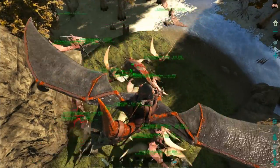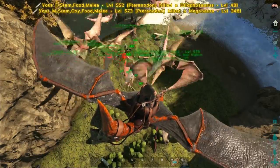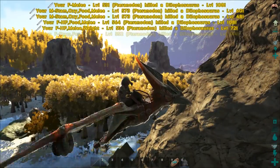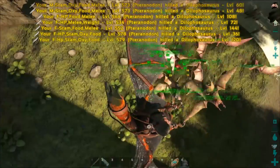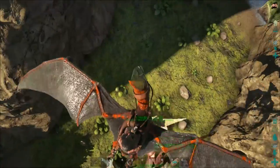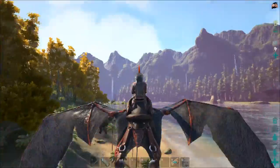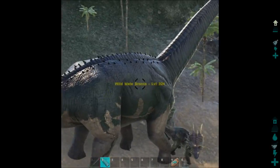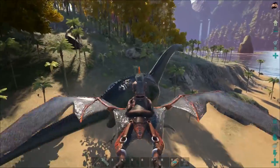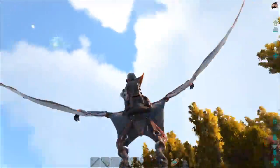Alright, we're gonna find something really - I know what! There was a level 24 giga over by skull island. Maybe we'll go over there - if we can find it that would be a great test of our swarm. We haven't found the giga yet, but brontos do some pretty burly AOE and this is a really high level one, so this is a really good test for how well these guys are gonna do. Alright, get him!